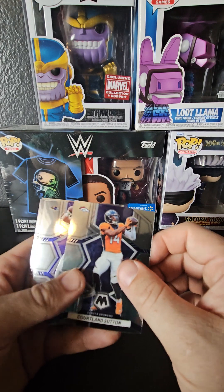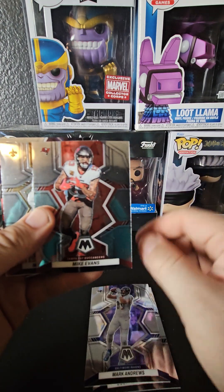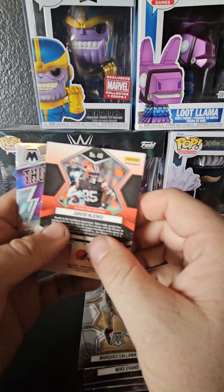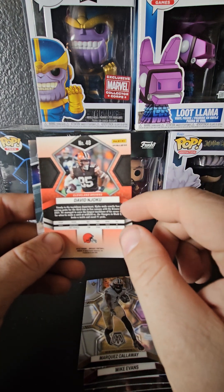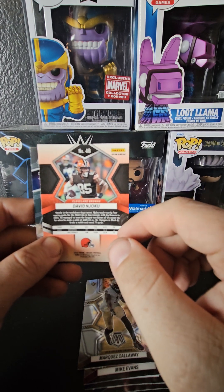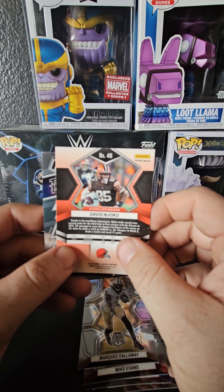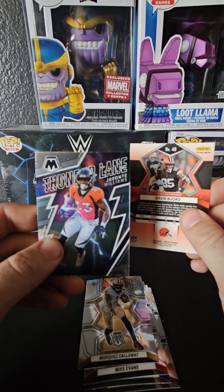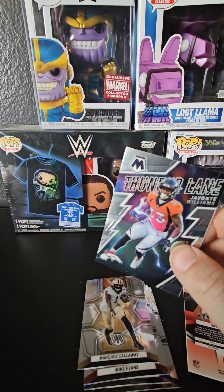Pack one: we got Courtland Sutton, Mark Andrews, Mike Evans, and Marcus Calloway. There's also a Thunder Lane card — it came out in the news that the player burned himself on his face and arm lighting a fire pit at his house, but he's going to play on Sunday. The Thunder Lane card behind it is Javante Williams, and we also have what looks like a David Njoku — we don't know what it is yet, could be an auto.